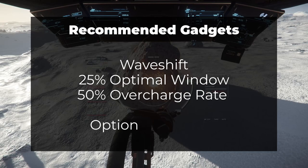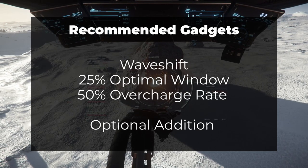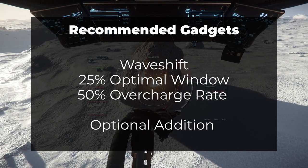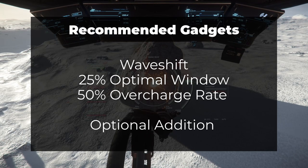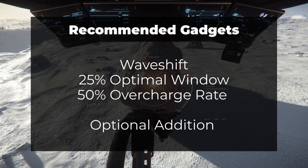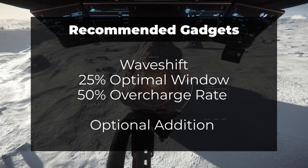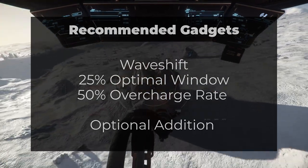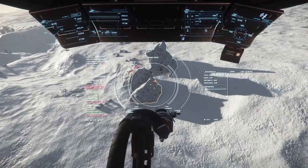Gadgets are new as of 3.17 and can also be included as part of your loadout for big solo breaks. I'd recommend the Wave Shift for its 25% optimal window increase, however it has a steep 50% overcharge rate increase which could be disastrous if you accidentally overshoot your charge level on the second surge. I don't think gadgets are a requirement for the majority of cases, but they do provide some benefits and can improve your chances for the first few breaks you try. If you use a different combination of modules, I'd love to hear about them in the comments below.